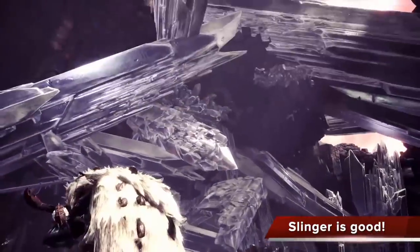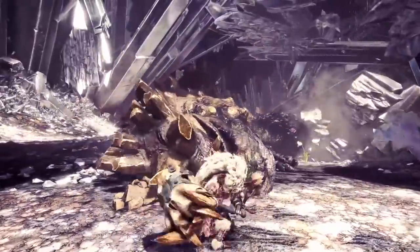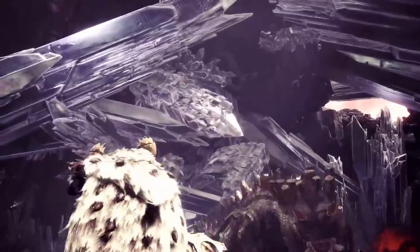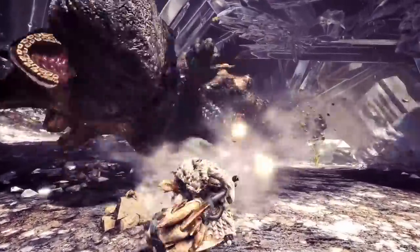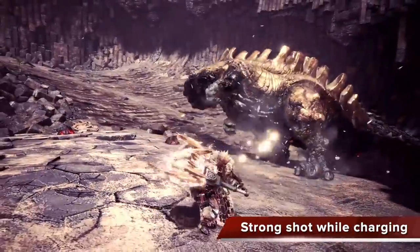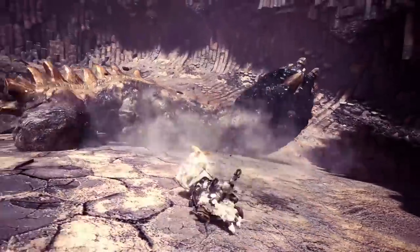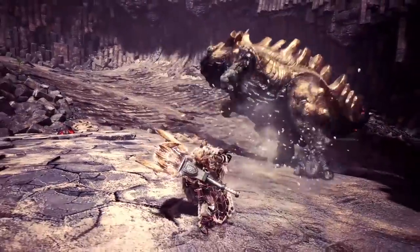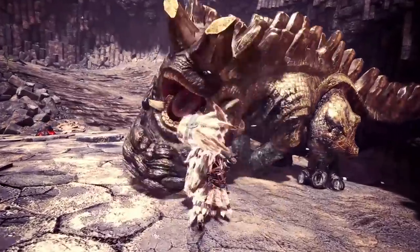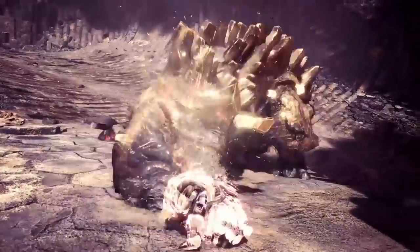First up, the hammer is all about opportunities to KO a monster. They're showing off that being able to use the slinger with your weapon out is a really great change for the hammer, even more so than other weapons. They're going to show that you can use the slinger strong shot while you're in the middle of a charge, and the cool thing is that you don't lose the level of the charge you are at. So you can charge up to level three, hit the strong shot, then unleash the level three all in one move, which is great because the strong shot from the slinger can stagger your enemies.